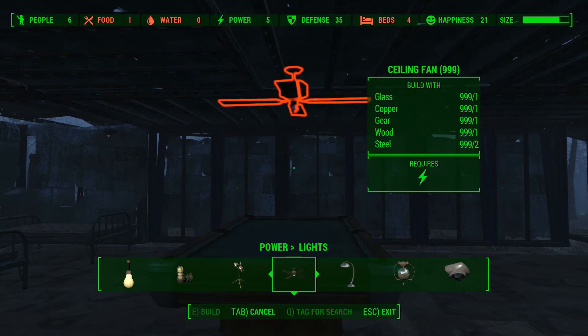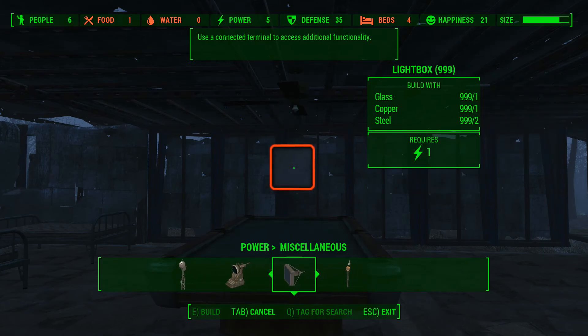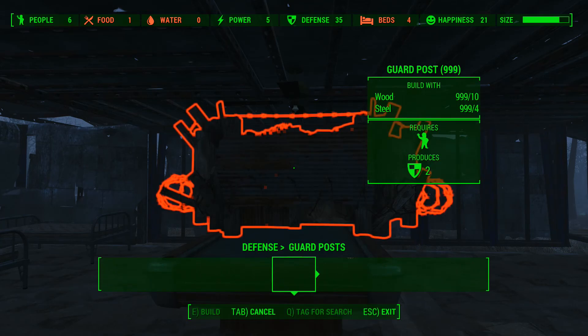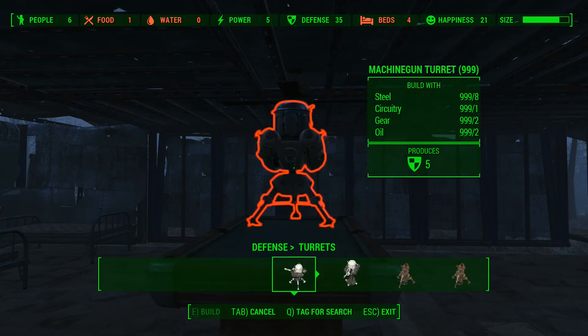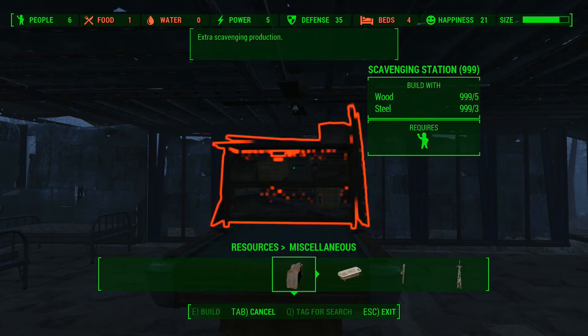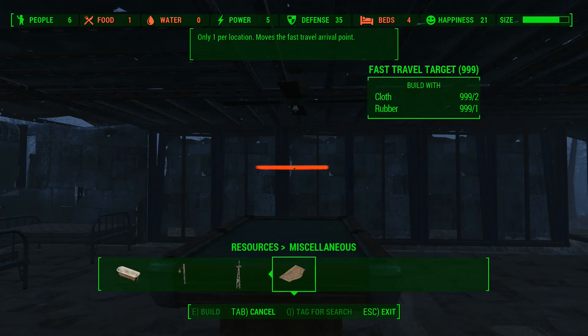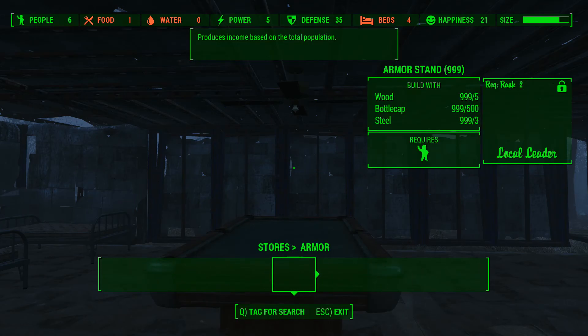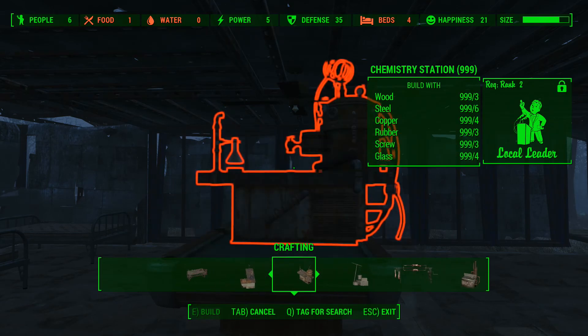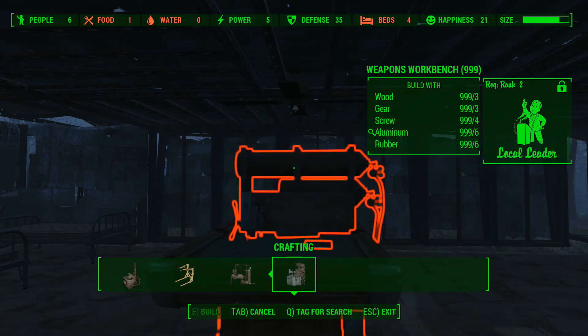Under Defense you have recruitment beacons, guard posts, and turrets — like I was putting these all over the place because I couldn't figure out what I was doing. Also traps, landmines. Resources include water and food. Miscellaneous has brahmin feed, bells, sirens, fast travel. You've got stores and crafting: armor bench, chemistry, cooking, weapons — the whole nine yards.